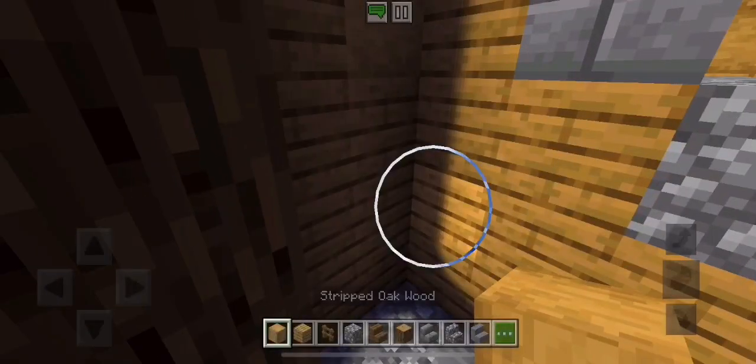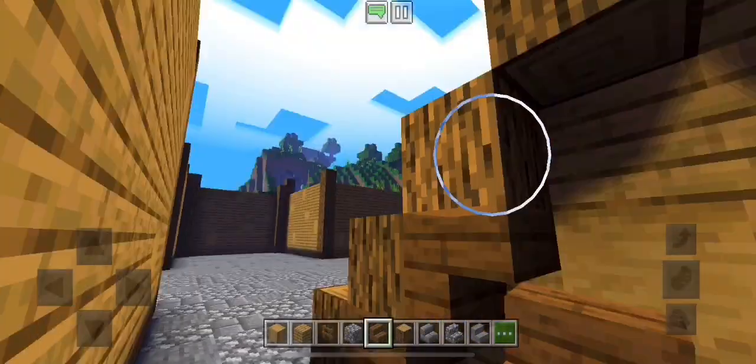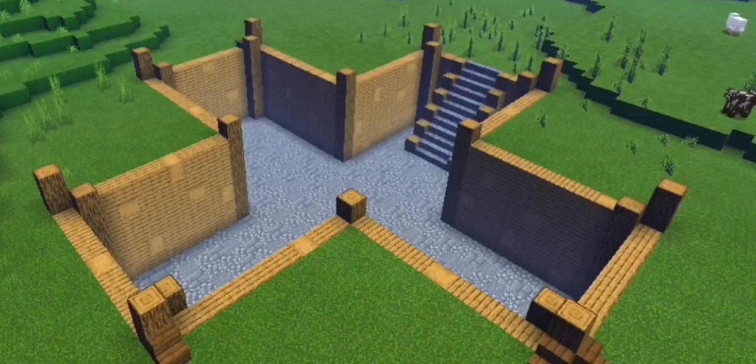Next I started building the staircase. I came up with a few iterations but ended up going with the idea of having walls underneath either side made of textured oak planks, upward-facing logs right next to the stairs, spruce stairs underneath the logs, and fences filling in the rest. I rebuilt it out in the open so you could see a clearer view of it.